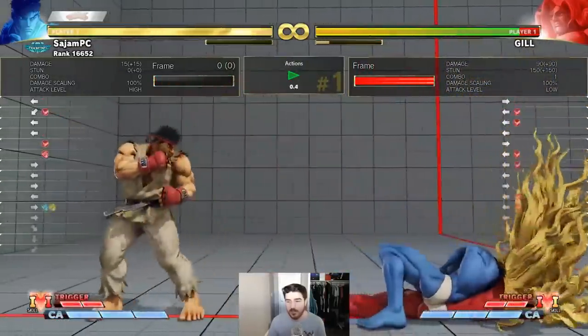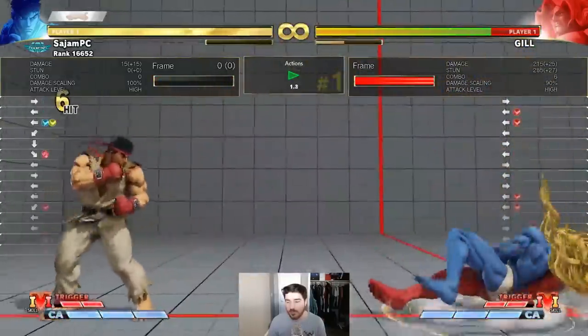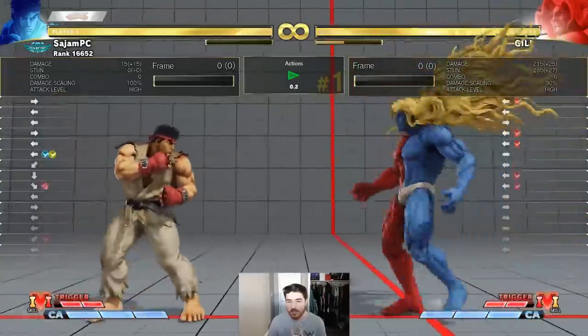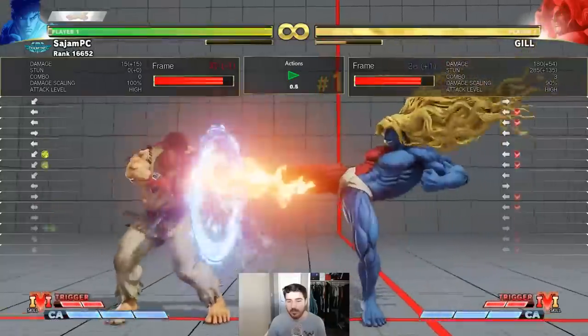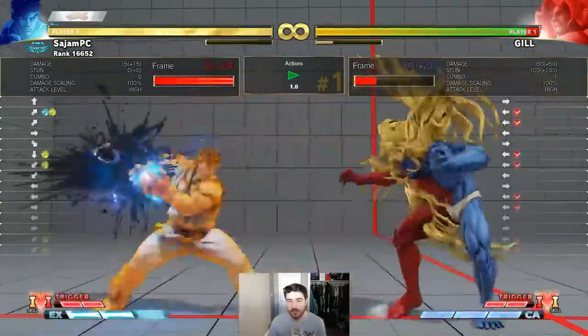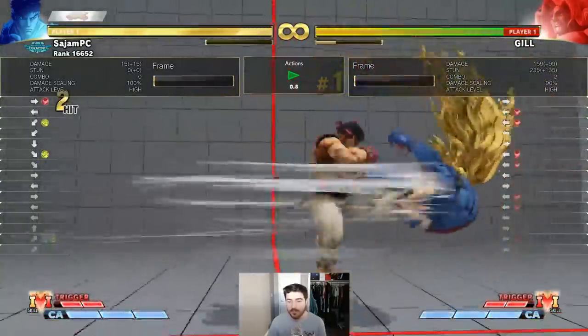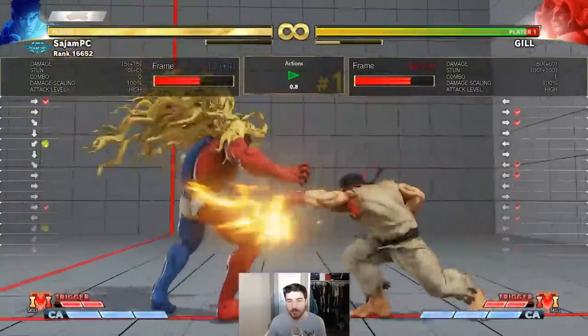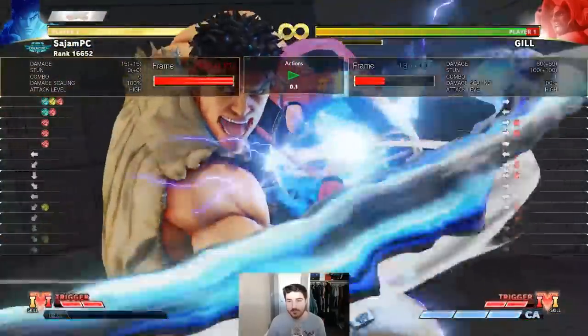Crouching heavy kick — that works. What about crouching heavy punch? Crouching heavy punch seems like it might be good, I can try that. What about crouching medium punch? Crouching medium punch also doesn't combo. What about buffered into Tatsu? That might work, but my opponent has to be standing. Oh, and it doesn't combo from there. What about super? Let's try super.